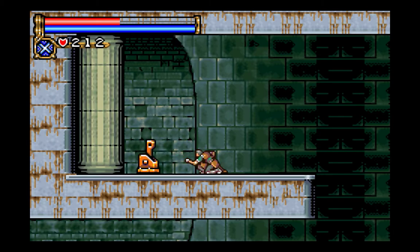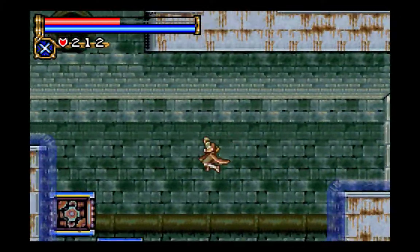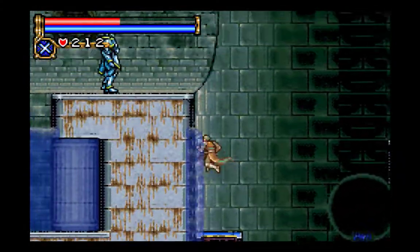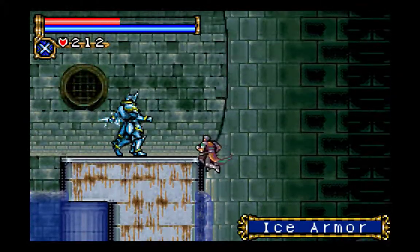Man, I really hope one of those ice armors drops the DSS card it has — their DSS card is really useful, especially for this area of the game. Probably let me remember what I'm doing — okay yes, I do remember what I'm doing. That's always a good feeling, knowing what you're doing.